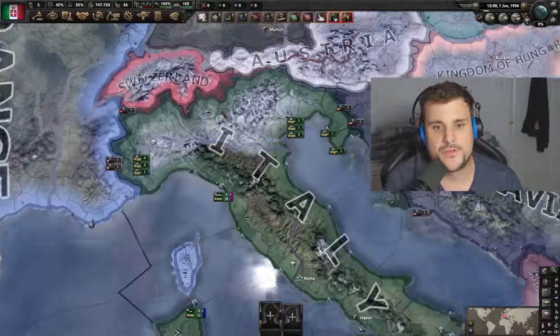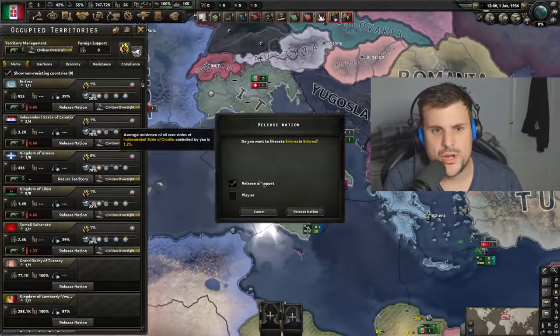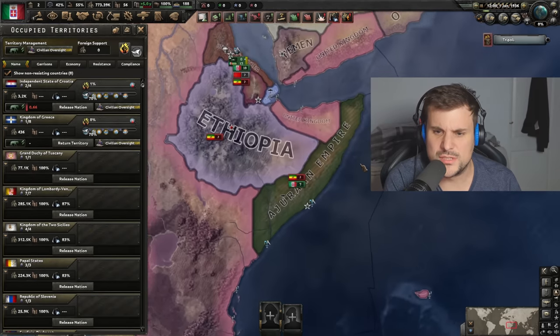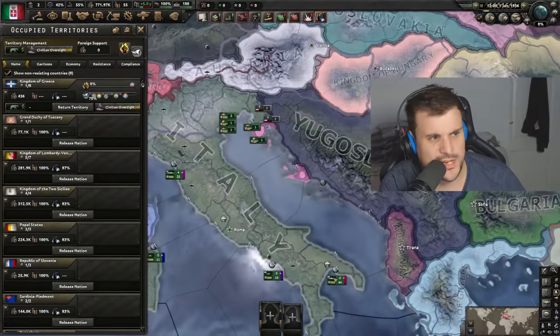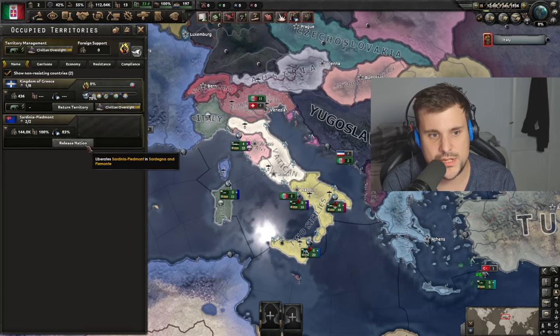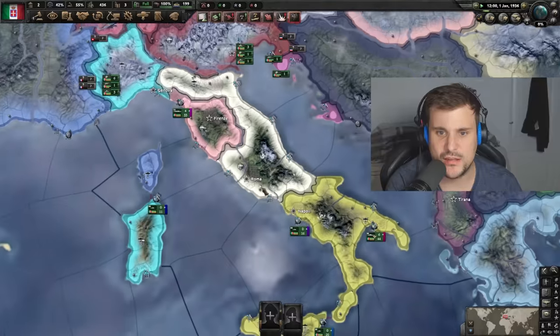First of all let's check some of the cores in Italy. You can release Eritrea like you normally can, you can release Libya, you can release the Somali Sultanate, and Croatia too - the states have changed size a little bit. You can return territory to Greece, and there's a bunch of releasable nations inside the country too: Two Sicilies, Papal States, Sardinia. What is Italy anymore? I think I've released everything - I think it's the first nation where you can release everything.